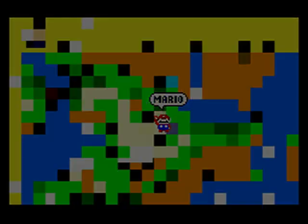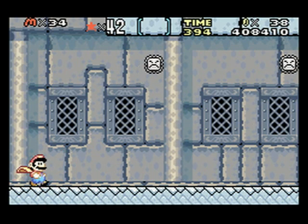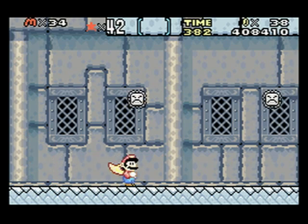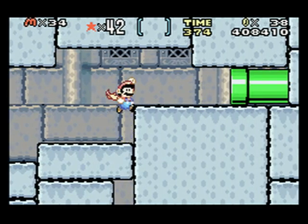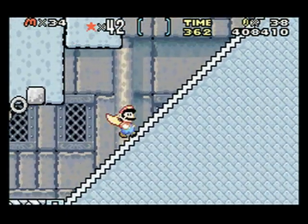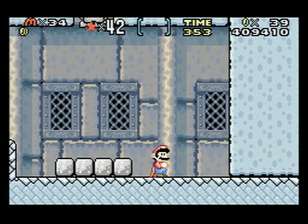Yeah, after all this failure we finally made it to Morton's castle. So let's go in here. At the beginning, if you have a cape you can fly up here — I just kind of want to show this. I've done this before, believe me. Fly up here and you can just shortcut through the whole level. That brings you to one of those things where you hit the blocks in a pattern and they give you a one-up.